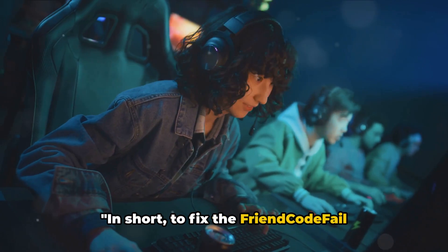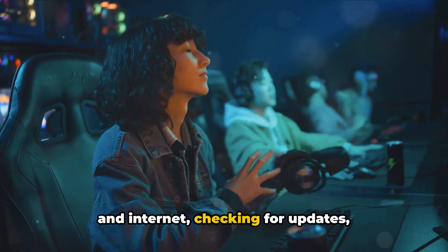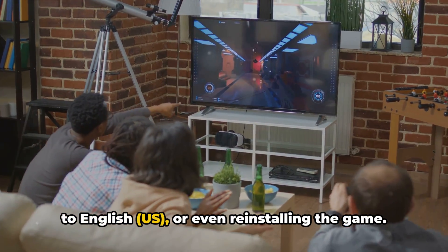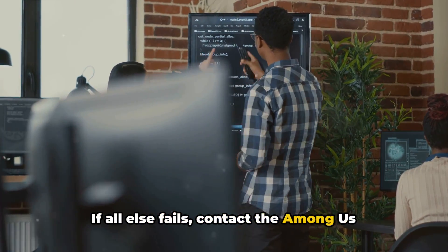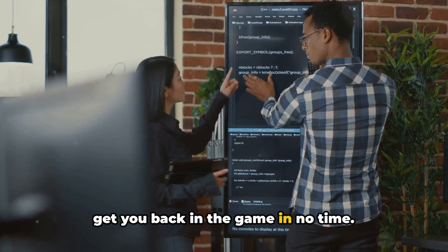In short, to fix the friend code fail error, you can try rebooting your device and internet, checking for updates, changing your device language and region to English US, or reinstalling the game. If all else fails, contact the Among Us team directly. Hopefully one of these solutions will get you back in the game in no time.